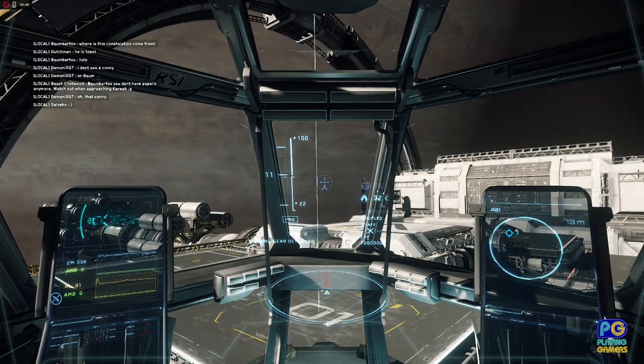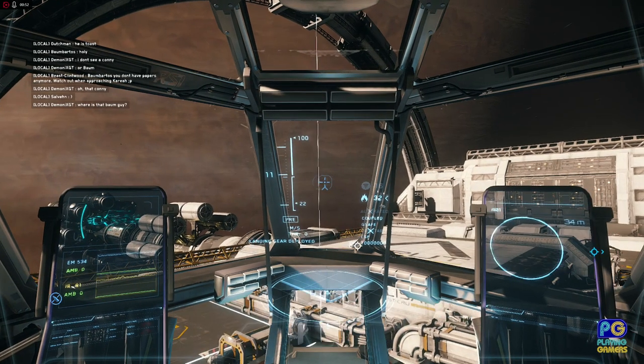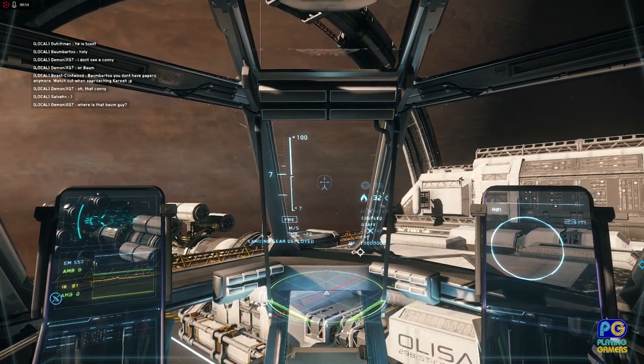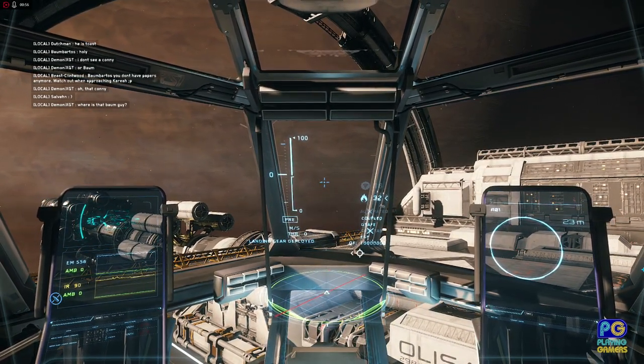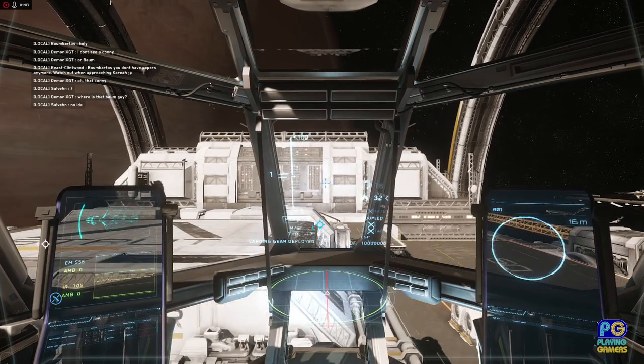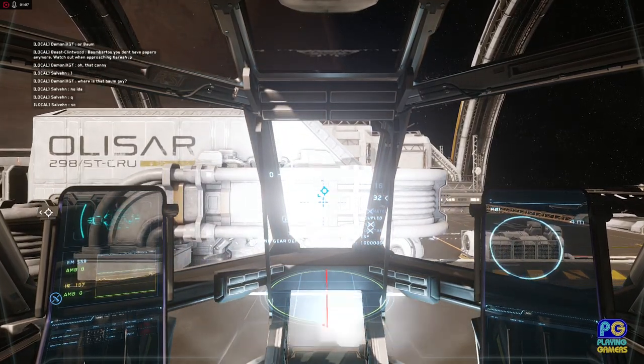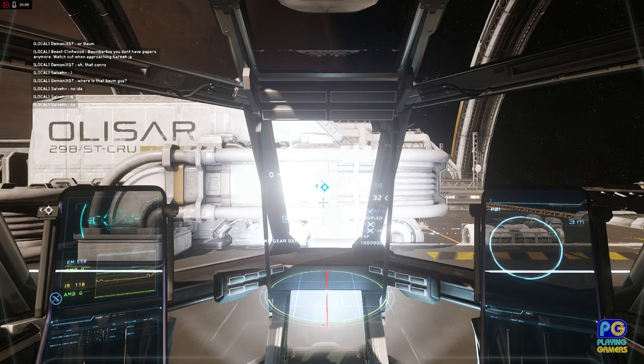what should happen is you then hear some audio saying 'landing request approved.' Now I've actually flown on top of this beam — if I just hold the N key on the keyboard, what will happen is the ship will auto land for me on my landing pad.